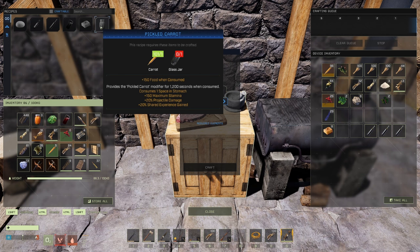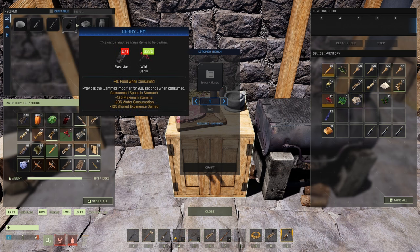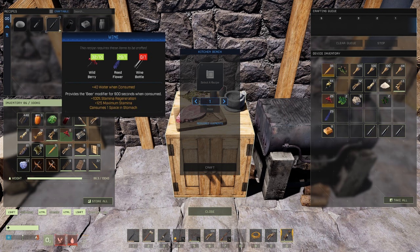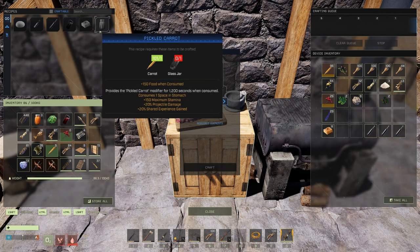One of my favorites for stamina in the mid game is pickled carrots. They did finally add an expiration timer on carrots - they used to not expire but now they do spoil. It's a single carrot and a single glass jar, and you get 150 max stamina, 20 projectile damage (that's your bow and your gun), and 20 shared XP. Combining pickled carrots, wine or beer, and jam gets you around 400 stamina total with 100 regen bonus.